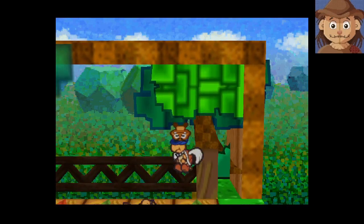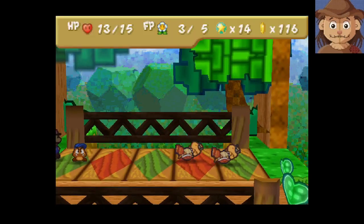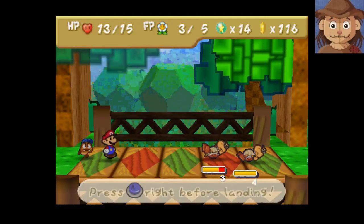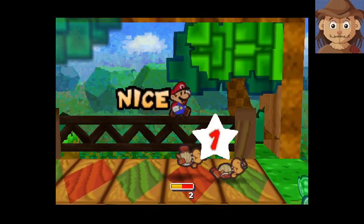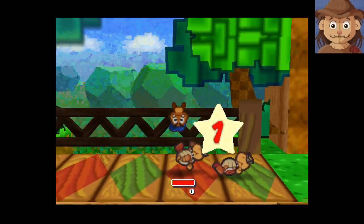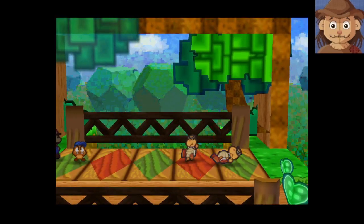Paper Mario is a pretty simple game, it's not that hard to play. But there are still the same sort of RPG considerations you would normally make, like attacking the enemies in the proper order to limit the amount of damage you take. And a big part of that for these Koopas is making sure that they're always flipped.